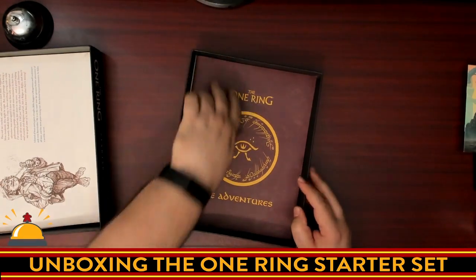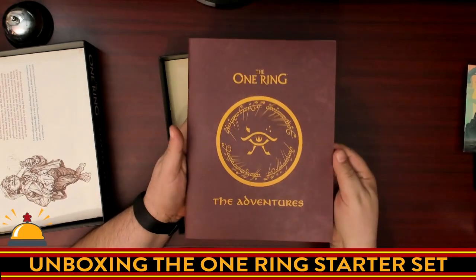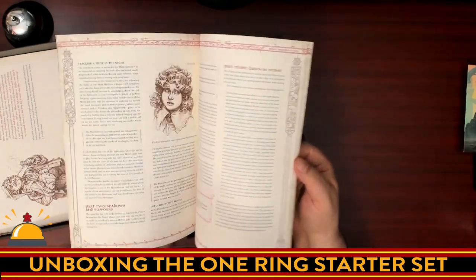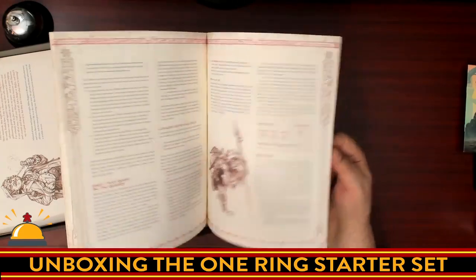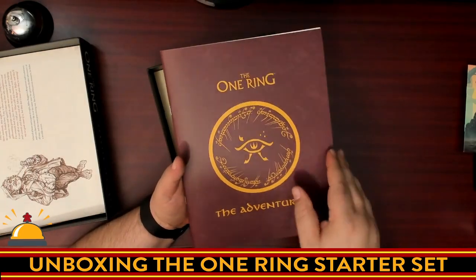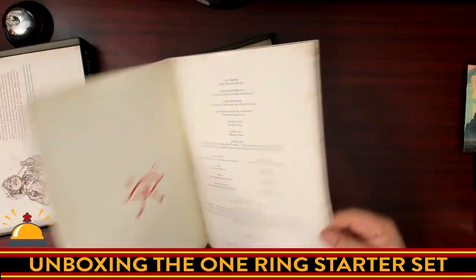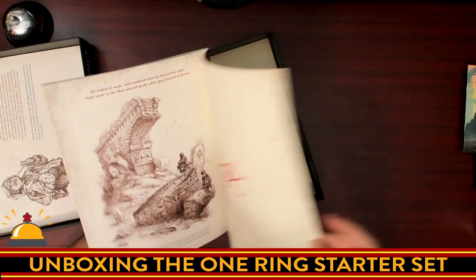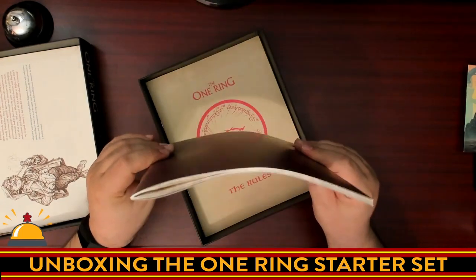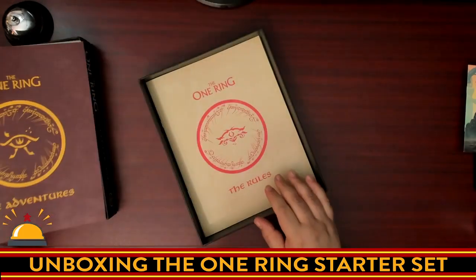Then we have the adventures. I don't want to spoil anything here. We've got quite a few books. Flipping through quickly — we have nice full-color art, with black and white line art on the inside, so some full-color plates. Looks like multiple adventures. It's a nice paperback with a solid cover, and again this is high-quality paper — it's not your standard.